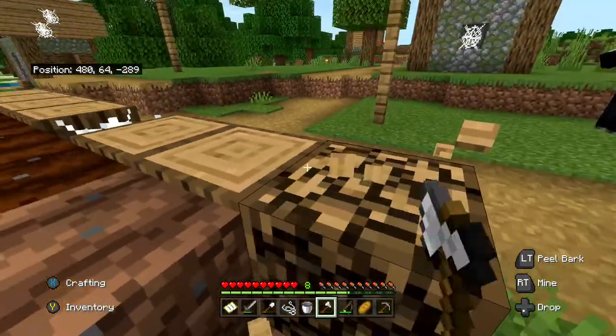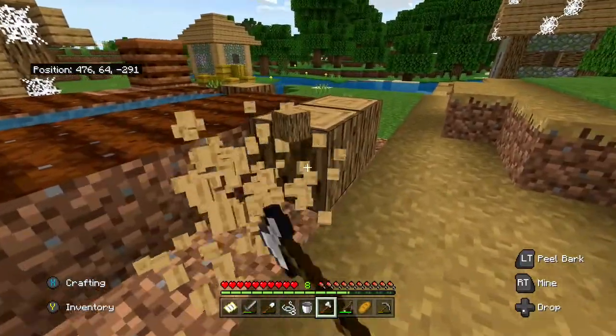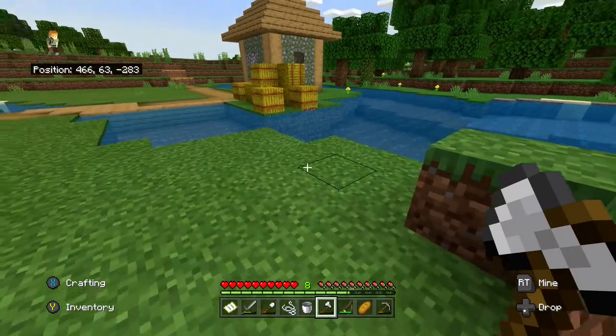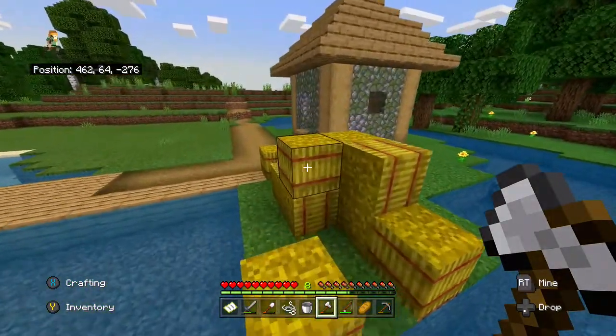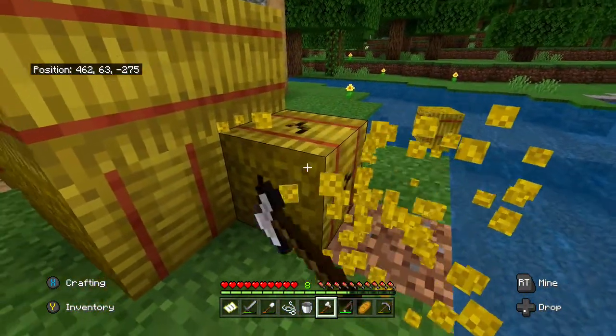We'll probably take a few decorations with us — probably try to make a horse stable. Get rid of some extras. We'll take a few blocks and probably get a horse, you know.